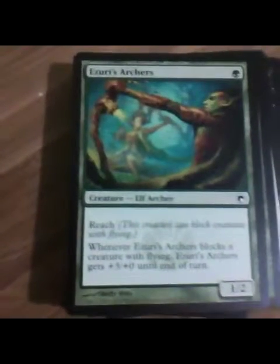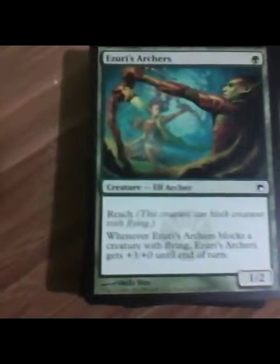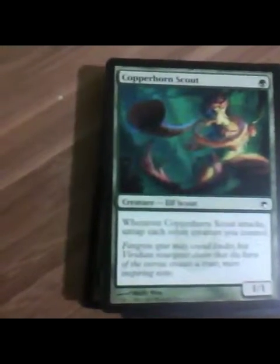Azuri's Archers. I like the 1/2 for one mana. It's got Reach, which is pretty good. Whenever Azuri's Archers blocks a creature with flying, it gets +3/+0, so it basically becomes a 4/2 for one. That's pretty darn good, maybe in some sort of elf deck that needs flight protection.